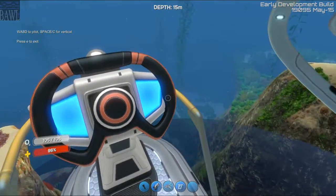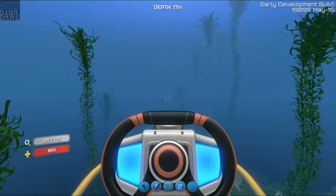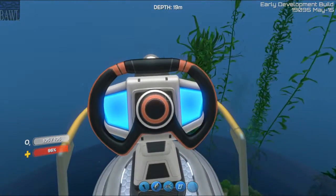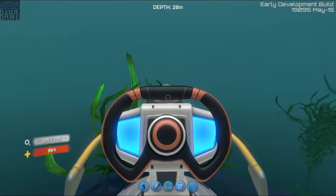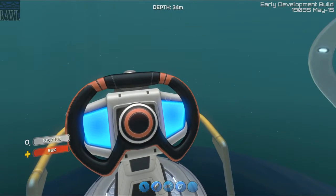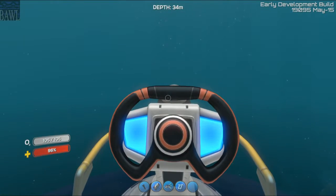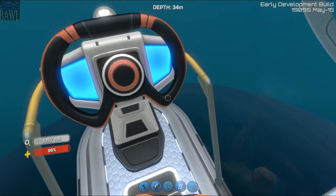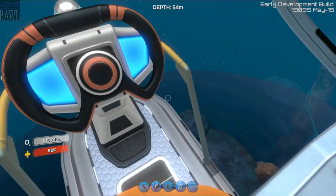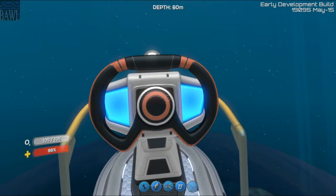We're actually gonna take the whole Cyclops and go into some deeper areas, because I don't actually think I have my compass, which I forgot about — which could also be a problem. We're gonna go into some deeper areas. Silver — there's a good spot for silver. I don't remember exactly where it's at, but I do remember that the easiest way to find it is to get below 60 meters.